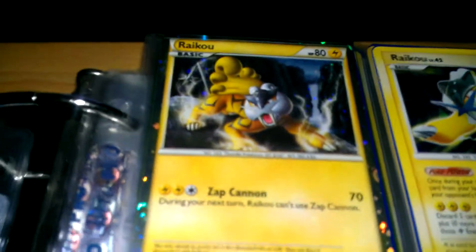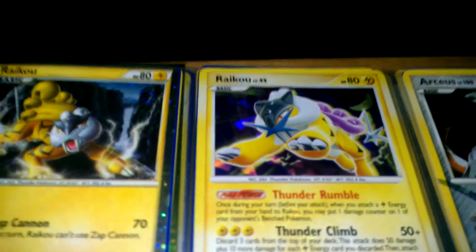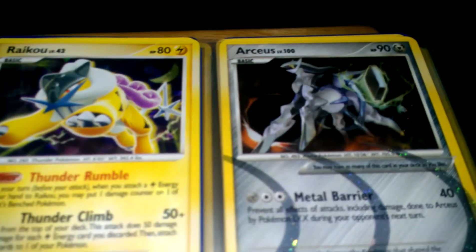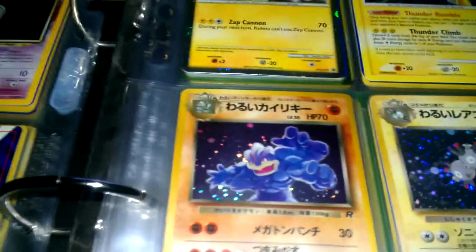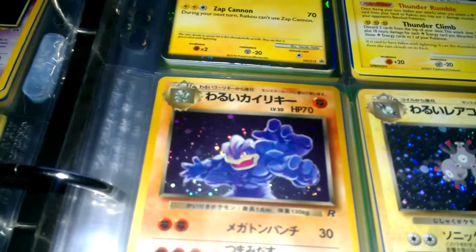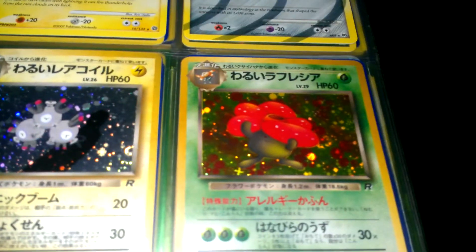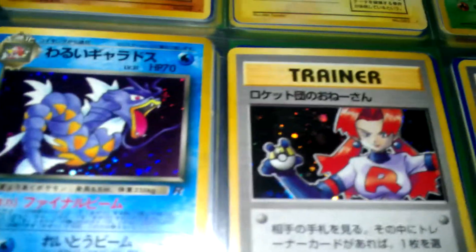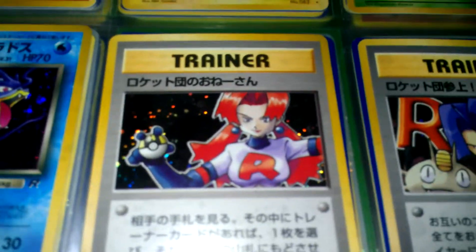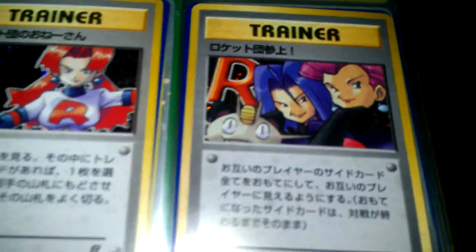Here come the names I don't even know — these are the new ones I opened like last week. Abomasnow. Abomasnow. Arceus. And these were the Japanese Team Rocket packs that I opened. Dark Machamp. Dark Magneton. Dark Vileplume, I believe. Gyarados — I don't know if it's dark or not. Rocket Lady with a Pokeball — I know it's Team Rocket something. Or Here Comes Team Rocket, I believe.